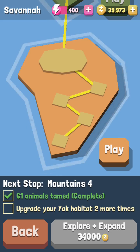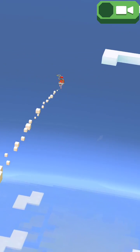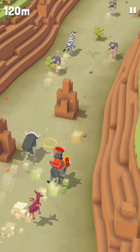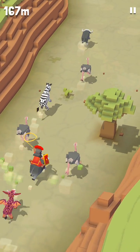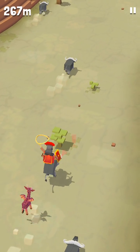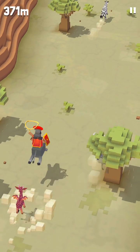So let's begin the video. The first secret animal we are going to get is the Deer Buffalo. For this, you have to ride one buffalo for 750 meters without jumping off. If you do jump off, then you won't be able to get the Deer Buffalo.